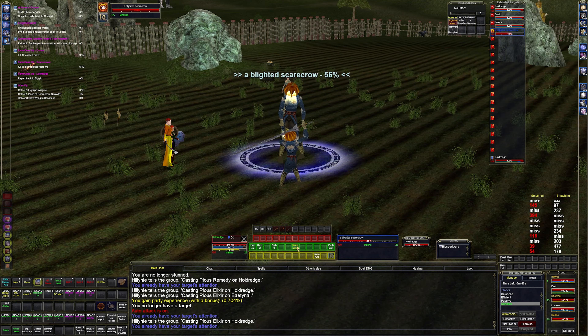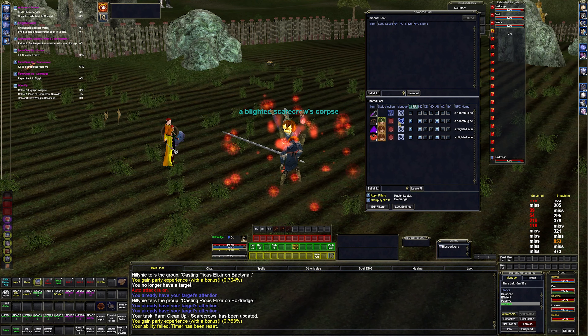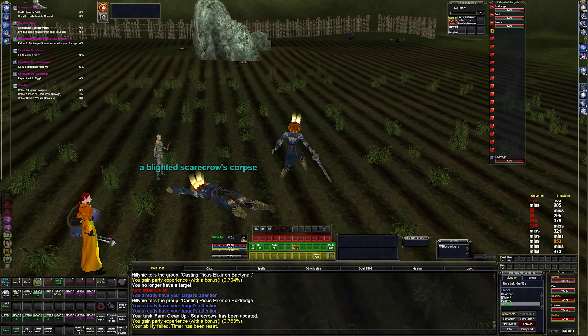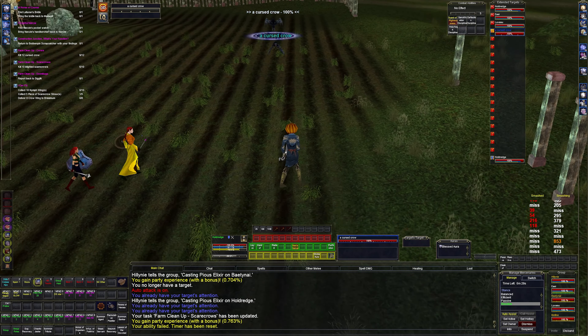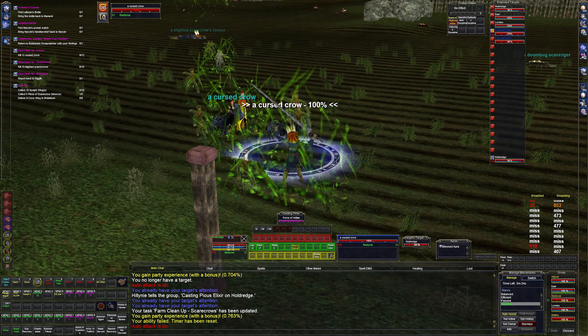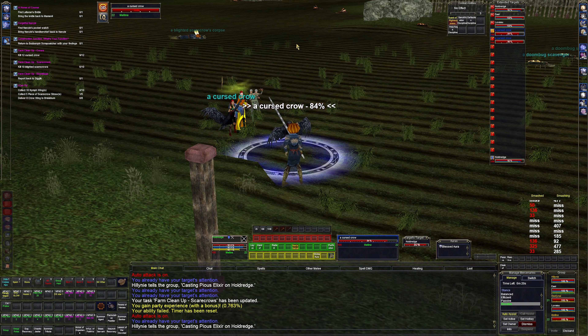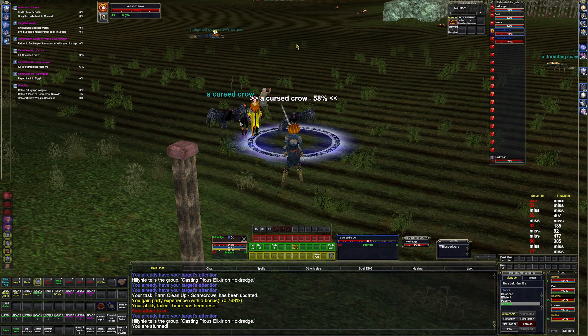If I'm not mistaken, this guy is gonna either drop the lance we already got or something else. Let's see how this goes. I don't even know what item that is. Let's re-mez that wolf real quick. We got a Vestal Insignia, which is a charm.